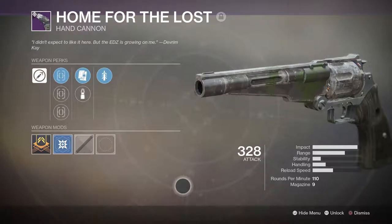My name is Mr. Fox and welcome back to Destiny 2 and another episode of Wheel of PvP. Today we're looking at Home for the Lost, a hand cannon that I believe drops from the EDZ. I don't honestly remember where I got this thing, but it has EDZ in the flavor text, and this is what the bottom of the barrel looks like, folks.